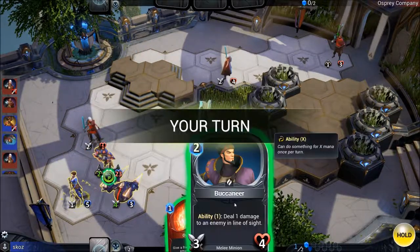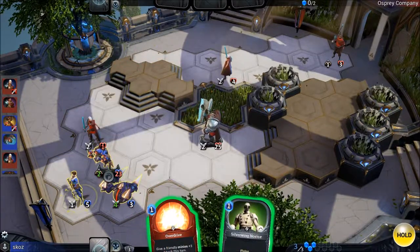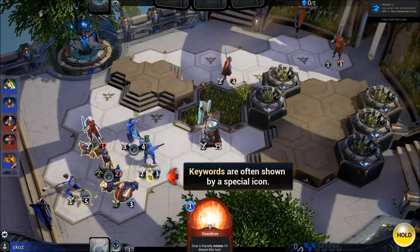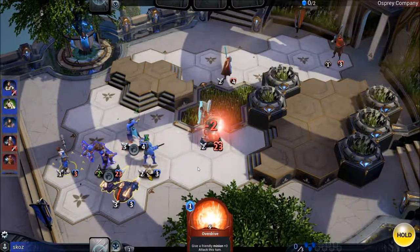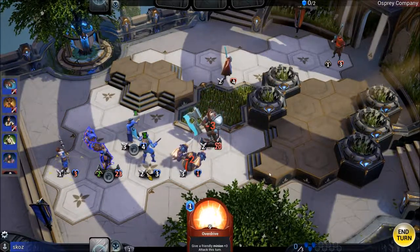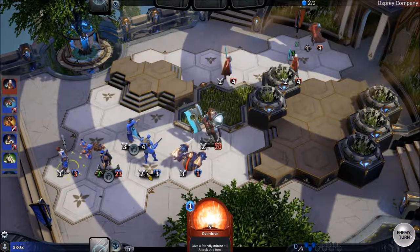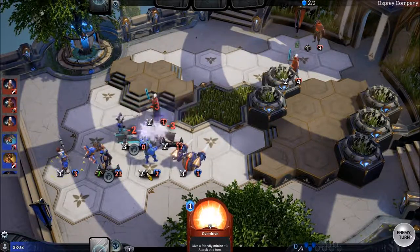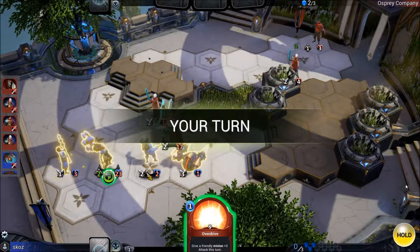The player calls an attack 'mean' and spawns multiple units. He attacks enemies repeatedly. He decides to check what Rupert does and then plans to use the overdrive ability.